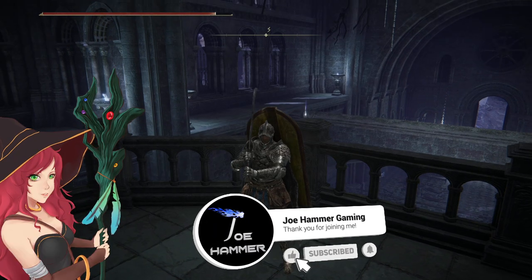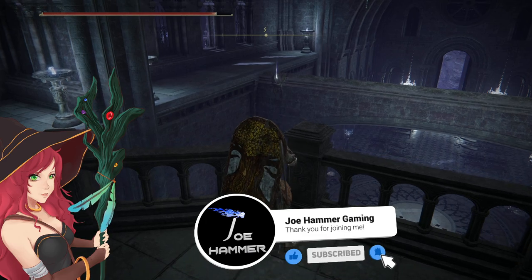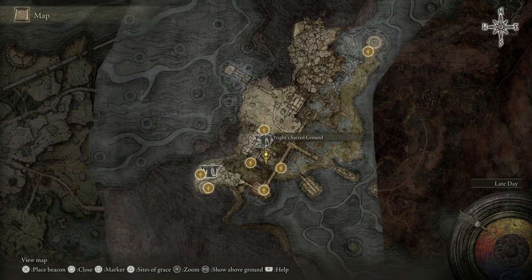I'm going to show you how to get the Nox Flowing Hammer, also known as that piece of loot over there in the Knight's Sacred Ground area.